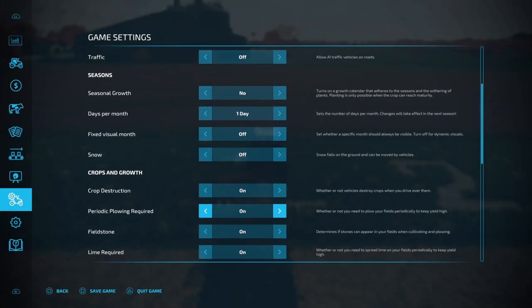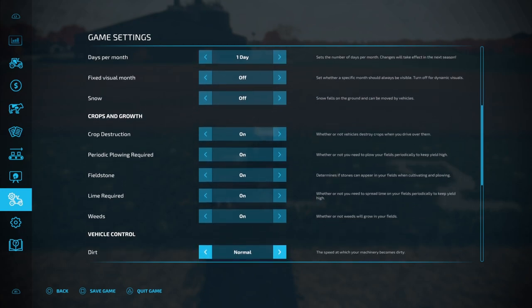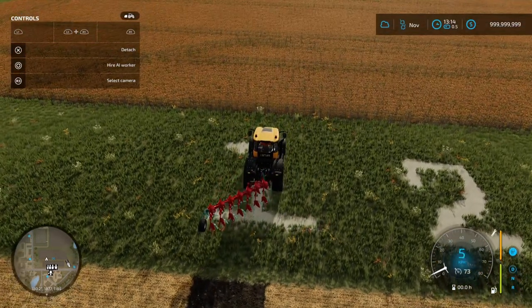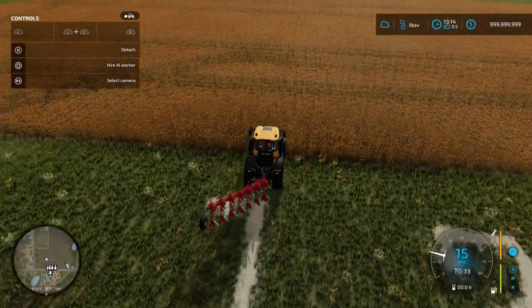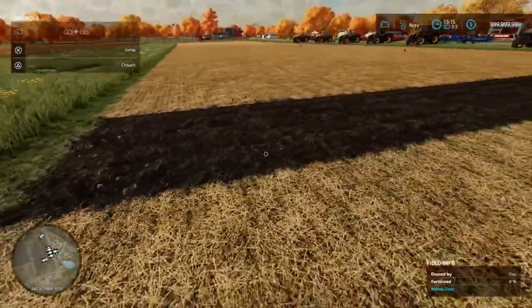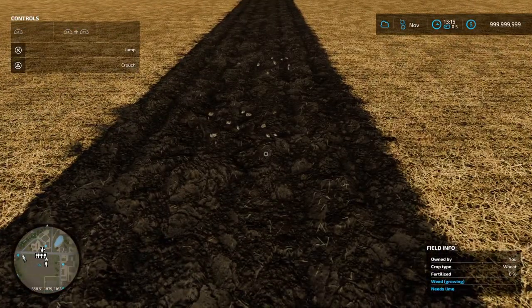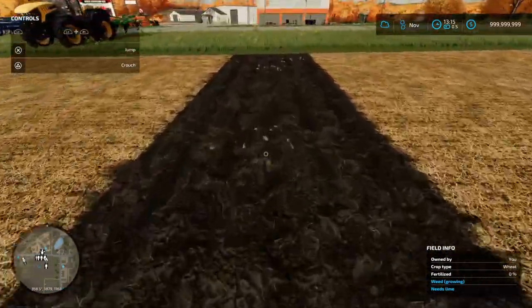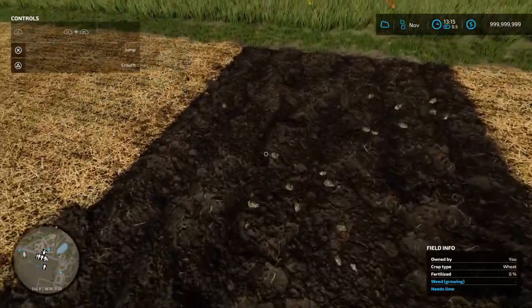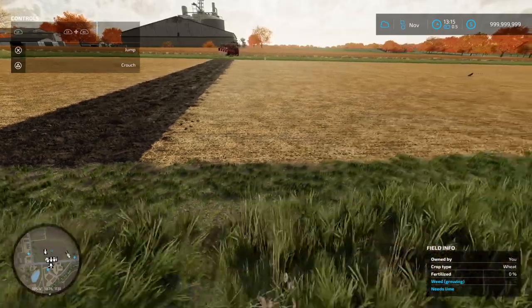We've got crop destruction on, periodic plowing required, field stone, lime, weeds and everything else. So that's number one done. When you plow you should not bring up any weeds — that's the main benefit to plowing. We have brought up some small stones as expected, but when you plow you won't get any weeds.